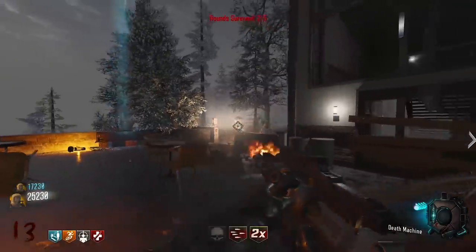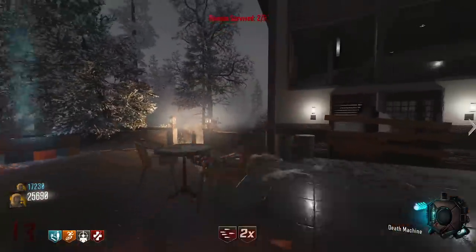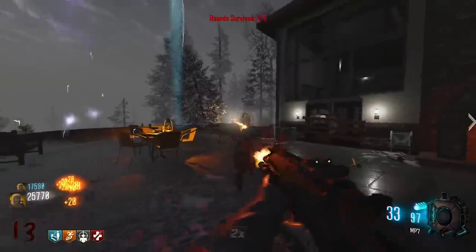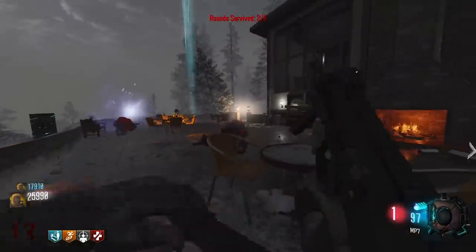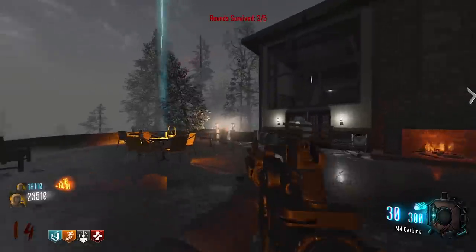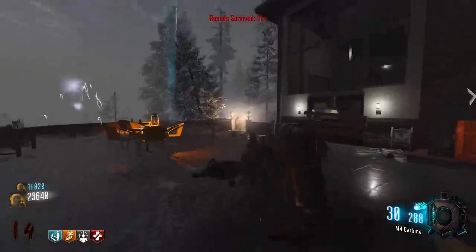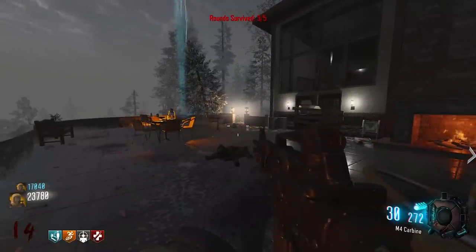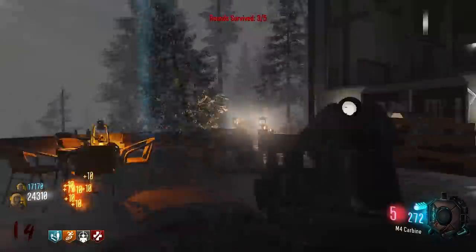What perks are you up to now? Stamina up. After that is Deadshot, then dogs, and at 150 kill streak is Juggernog. So the perks come in via kill streaks. I'm gonna try the M4.